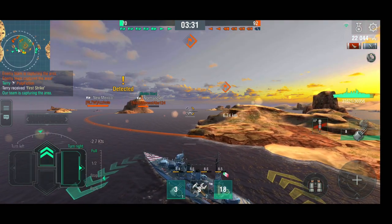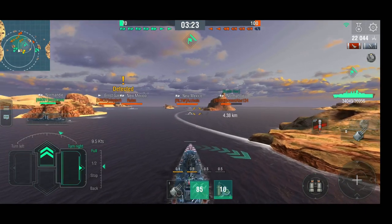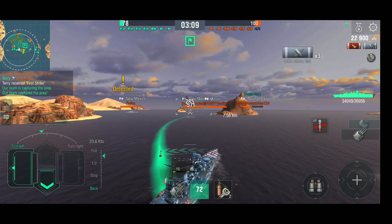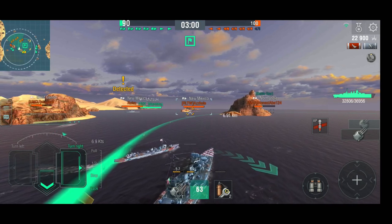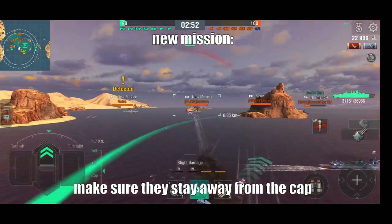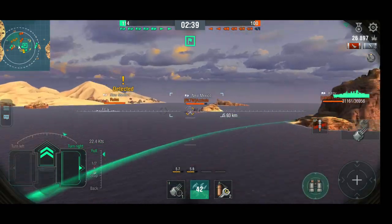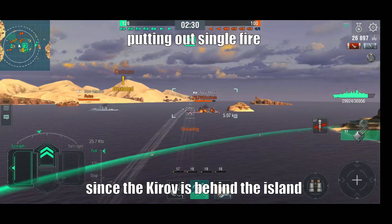They're extremely heavily focusing on this flank, so let's get the cap and skirt them. Now the burden is on them. We can almost dodge shells — you can actually dodge battleship shells in this thing. I don't want to push this flank because there's too much opposition and I'm a bottom tier battleship. There's a Kirov out there too, so this is really a death trap over here. Let's just wait for our turrets to turn around and use this ship as bait.